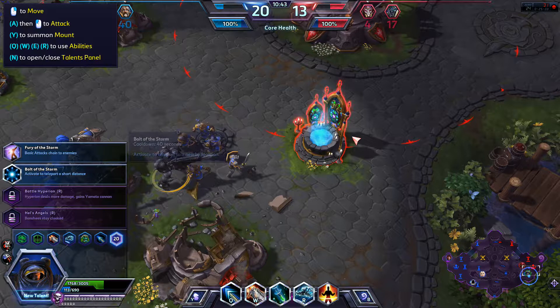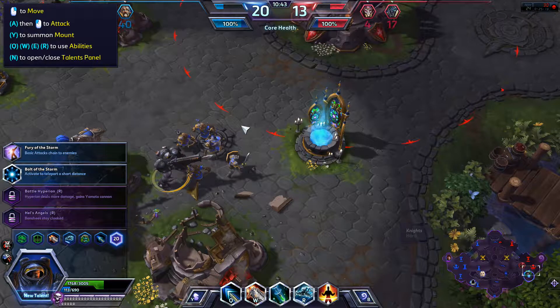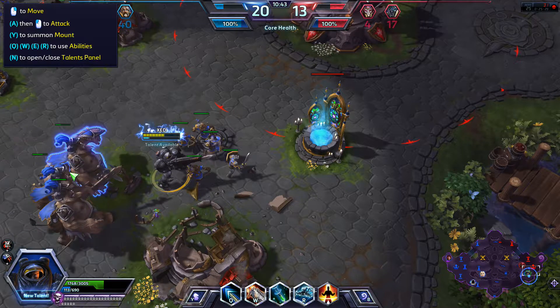Blizzard does not do that, so I don't think it's going to be as exciting as League of Legends. Basic attacks bounce twice to nearby enemies for 50% damage — activate to teleport to a nearby location. Really? I can blink?